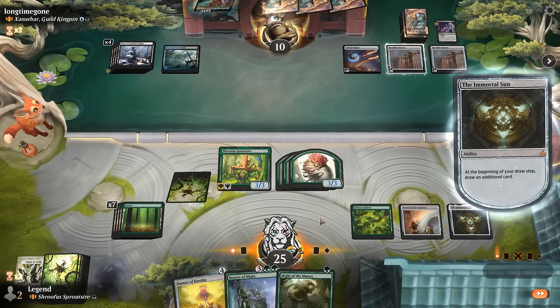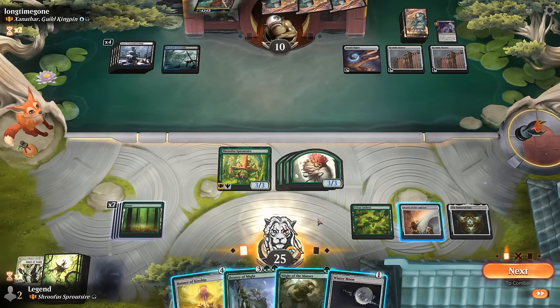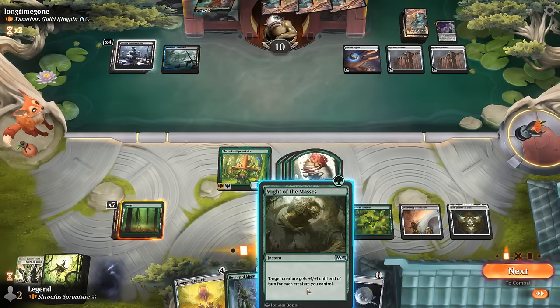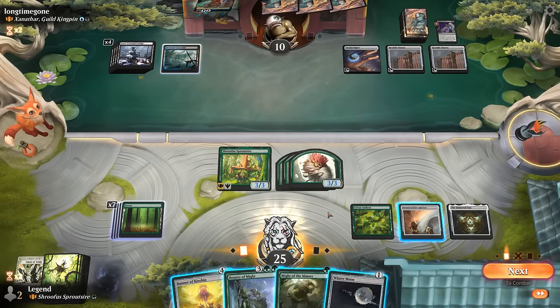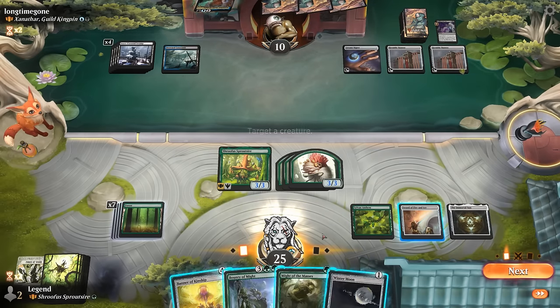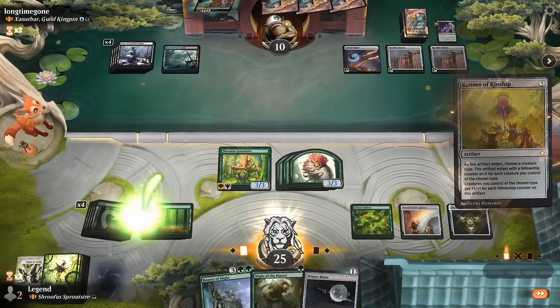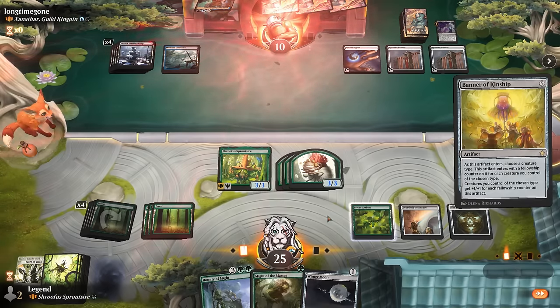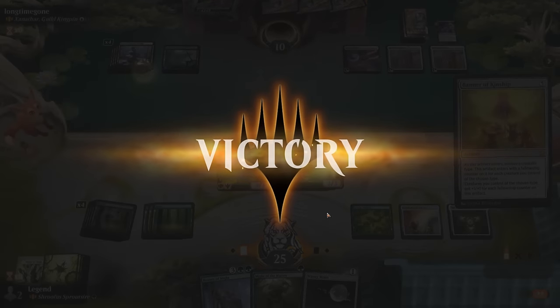We draw for the turn. Winter Moon is not particularly effective with just one non-basic in play. We move to attackers — we could equip one saperling first, but then we can't play both Bounty and Might. We could just play Banner and see if it resolves. The opponent overloads Cyclonic Rift but looks like we're going to get the job done anyway. On to the next one.